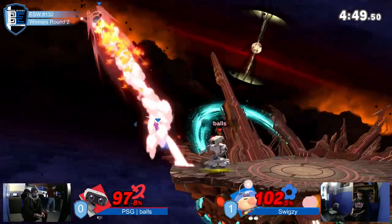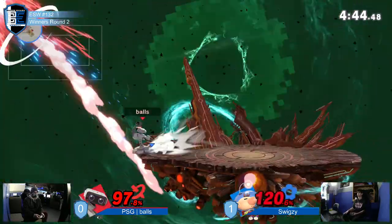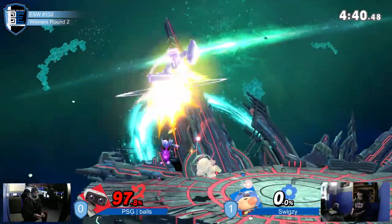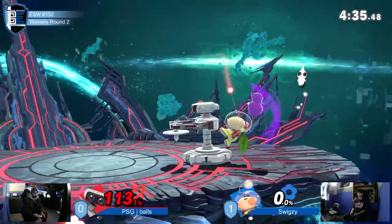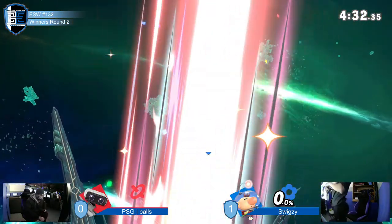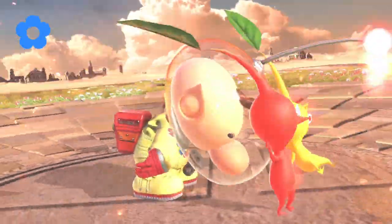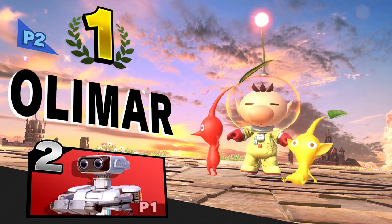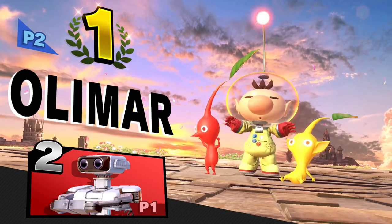He's really not giving Rob time to breathe at all, and Rob is suffering for it. The side B reflected — he knew Rob would throw a Pikmin, so he side B reflected it and killed him with it. Although it's not looking good for Rob, this game's not over. You can't take hits like those. It is over. He earned that stock. That man beat him up. I believe you told me Olimar is a robbery every day.